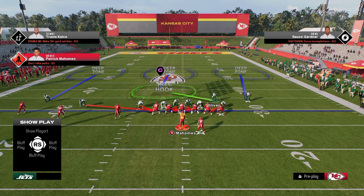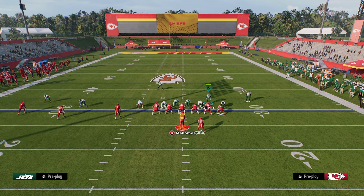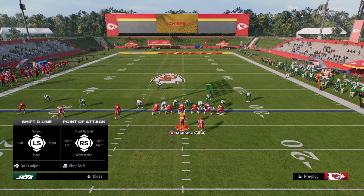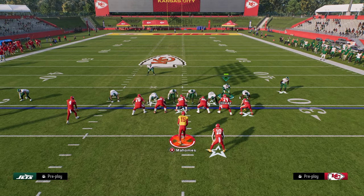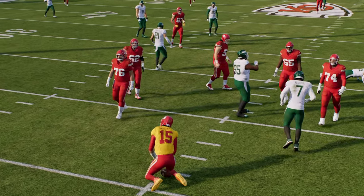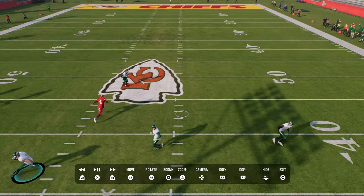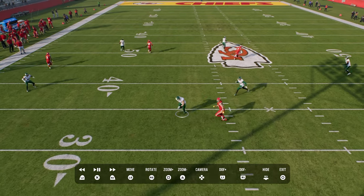Switch stick is so important for a route combination like what you just saw. A little tip I forgot to mention: when you put this vert hook out here, you want to shade underneath. So in terms of my adjustments, put this outside corner in an outside third, put the DE in a vert hook, then shade underneath before you put the cloud flat out there — because if you shade underneath, it'll turn into a hard flat or a soft squat, whichever you want. I like a curl flat on the right side. Once I can take away that initial middle-of-the-field throwing window for this crosser, I switch stick by flicking my right joystick to take this down underneath the middle of the field.